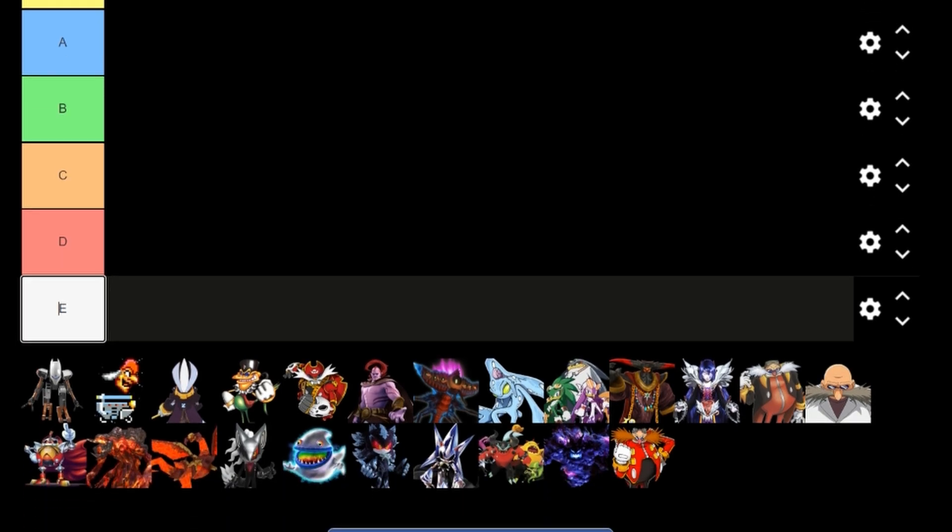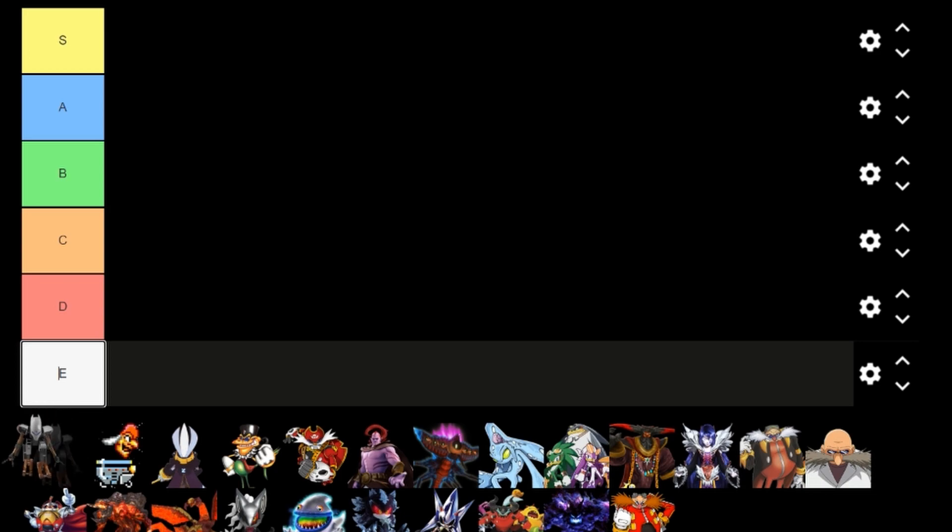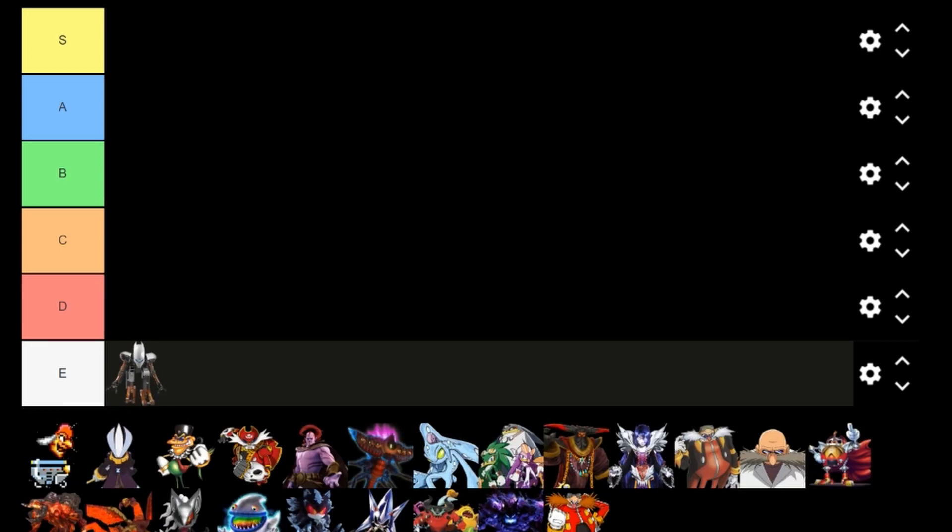First up we've got the robot thing from Sonic Riders Zero Gravity. Anytime you're a robot from that game — or any villain or antagonist from just a Riders game — unless you have a cool design or memorable dialogue, you're not gonna go real far. So unfortunately, Mr. Robot, you're going in the E rank. When I do these tier lists, the character closest to the letter is the best in that category, and the one furthest away is the worst.